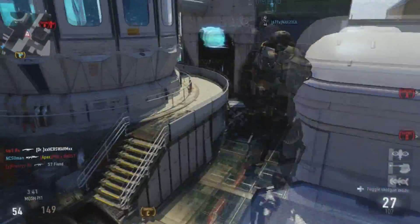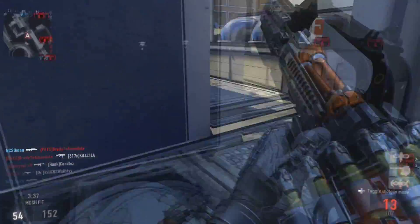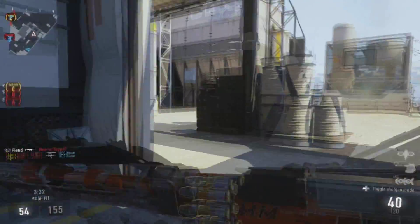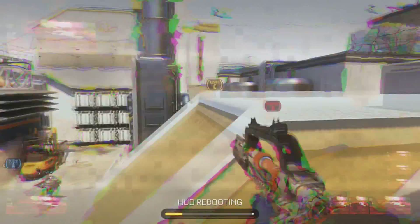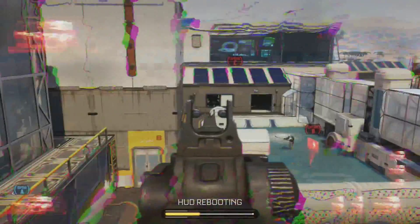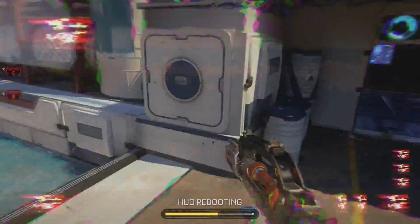Today I'm just bringing you guys a little bit of gameplay with it. It almost sounds like a suppressor is on it, but it is a directed energy weapon and it actually has a sort of different mode to it. The second mode is you can toggle between an assault rifle and a shotgun — it is under the assault rifle class but you can toggle it to a shotgun.